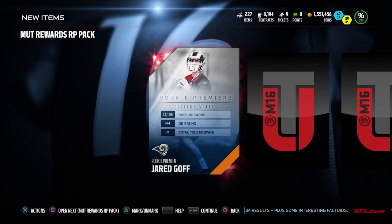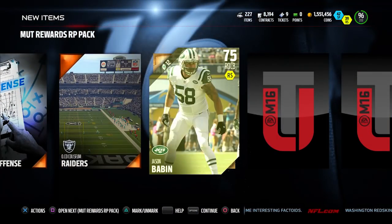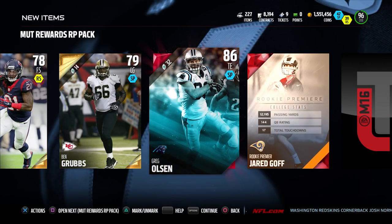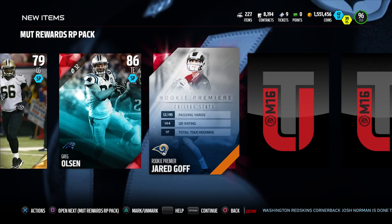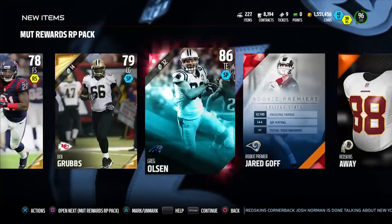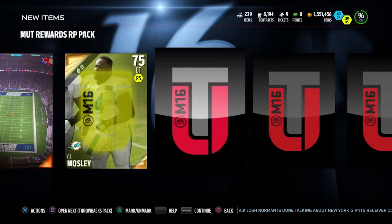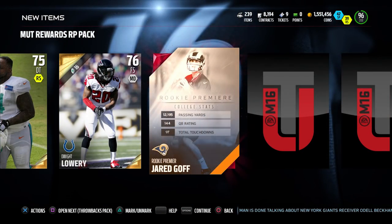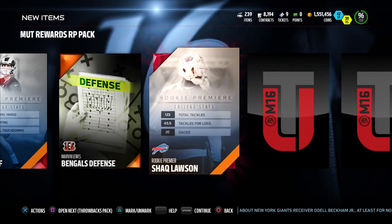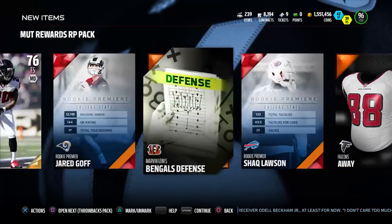The very first thing we get is a Jared Goff collectible. Those might be some of the more expensive ones since he's one of the higher overall players. We get a Greg Olson and a second Jared Goff — so we're even closer to getting that Jared Goff completed. We'll open up the next one. We get a third Jared Goff — can we get a fourth? No, Shaq instead. That would have been absolutely crazy. We don't get anything else particularly notable out of the packs.